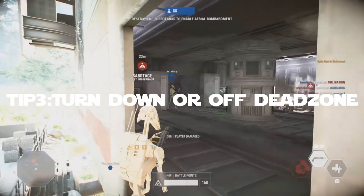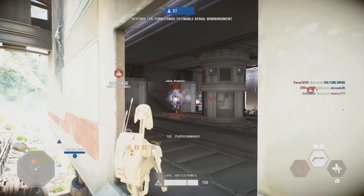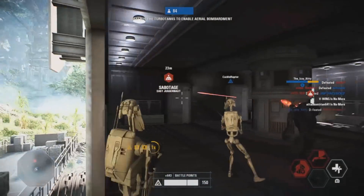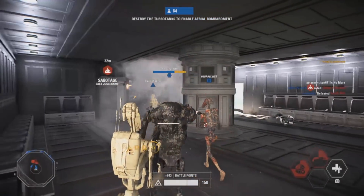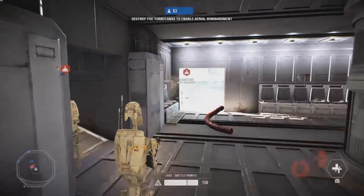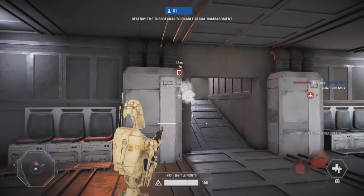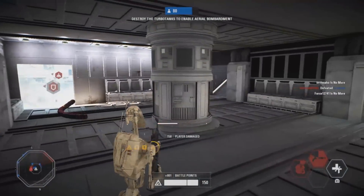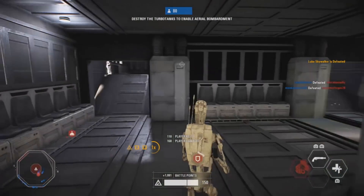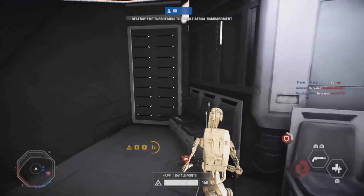My final tip is to turn down your stick dead zone all the way to zero. If you put the stick dead zone at 100%, your controller takes much longer to react — your joysticks will move really slowly and your reaction time suffers. Set it to completely zero, not 20%, not 21% — just zero.